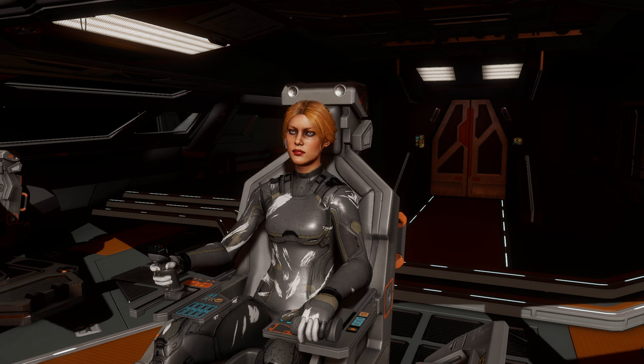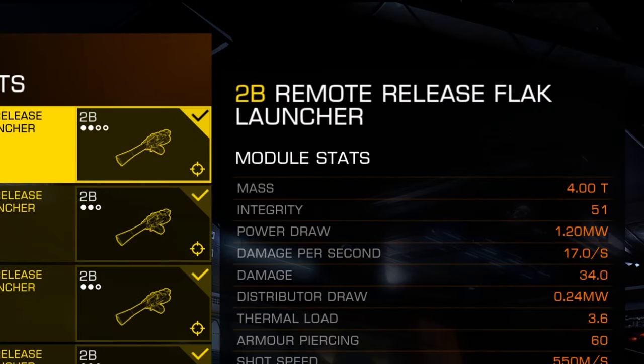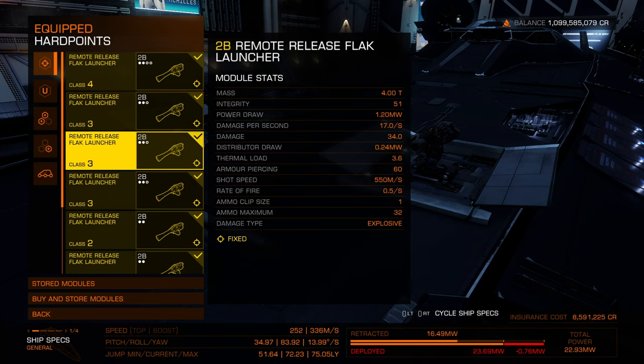The one thing that's going to make this method possible is you're also going to want to have remote release flak launchers. These are medium hardpoint mounts, so you should be able to fit at least a couple of these on any ship that you bring out this way.